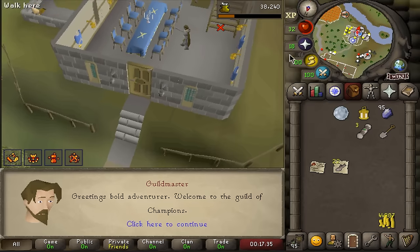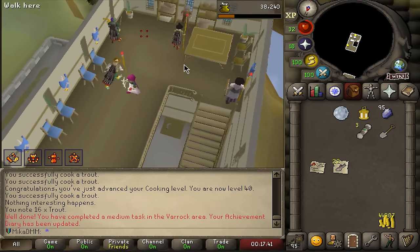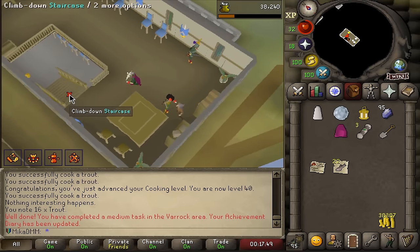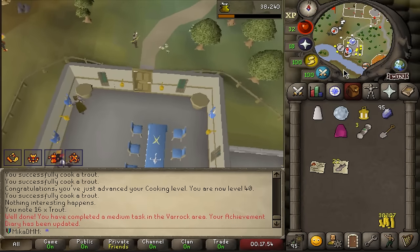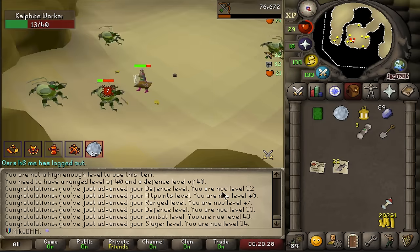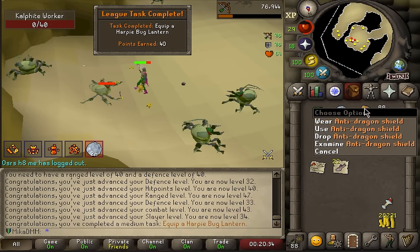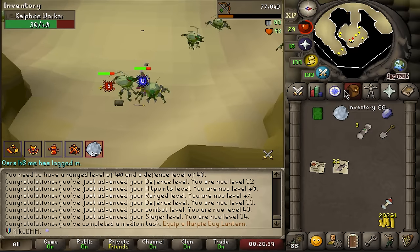So the first goal, obviously, is to get to 50 range and 40 defense so we can go ahead and trade this guy and buy ourselves the green dragonhide armor pieces. Wear all of that. I can also go to the Ranged shop and get the body as well. And as soon as I'm 40 defense, I'll strictly train range. We got a bunch of levels, but most importantly 34 Slayer. I can quickly wield this — that is 40 points. I can now drop it because I don't think I'll be needing that thing anytime soon.